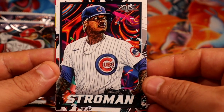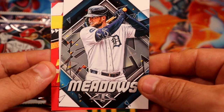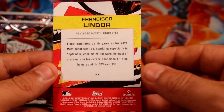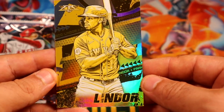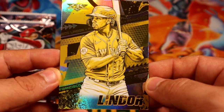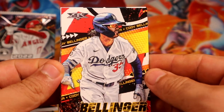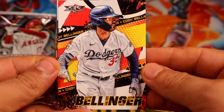Straw man for the Cubs, Meadows. Wow — a flip! Francisco Lindor! It's our gold. I almost had a heart attack — I was going to say an autograph on the flip and as the last card that would have been crazy. He's not doing crazy things in the Mets I don't think, but it would still be a cool autograph. Bellinger.